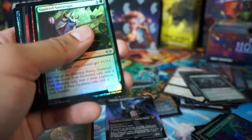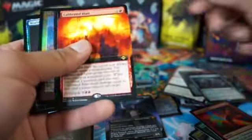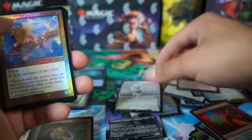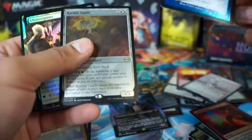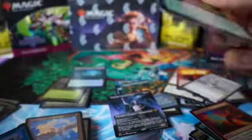All right, tune in next time to Reserville Trainer, where we make great pools and where our feelings get hurt. Not pulling the right ones - cheese and rice. Your boy got hurt - not even a Commander Squirrel. All right, tune in next time - like, share, and subscribe!